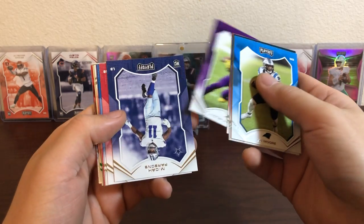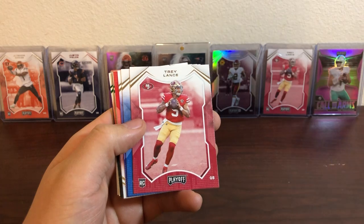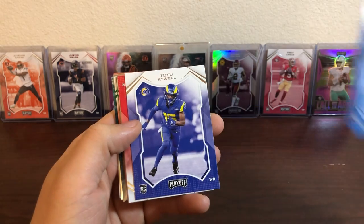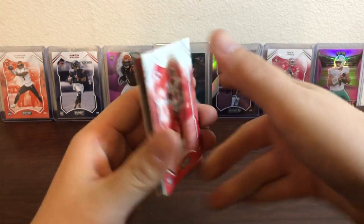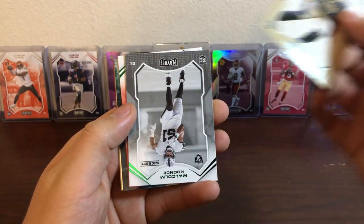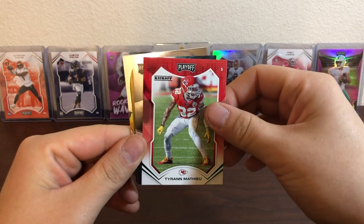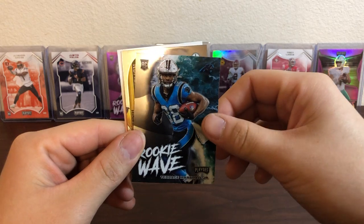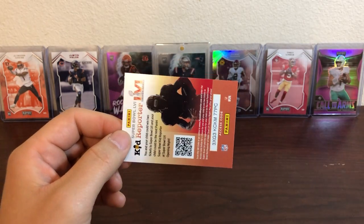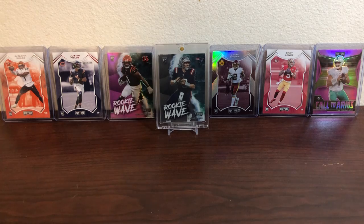Garoppolo — wonder where he's gonna go, probably nowhere. Our first rookie is Michael Parsons, then a Trey Lance, Leveon, and Tutu Atwell rookie. Crown Powell. First Green Kickoff is a Peyton Turner rookie. Got a Malcolm Goontz, Tyron Matthew. Our rookie wave is Terrace Marshall, and Behind the Numbers will be Heinz Ward — Steelers.